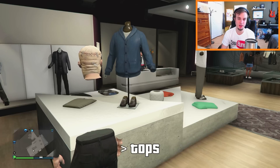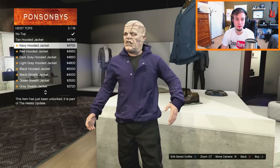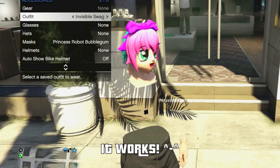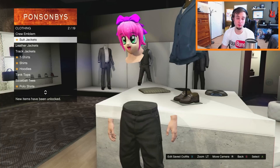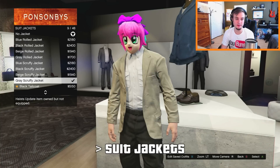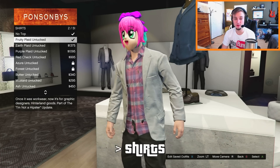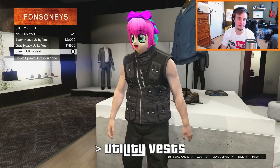You're gonna want to go into a clothes store and browse tops. Scroll down to heist tops — go to suit jackets and then buy the gray scruffy jacket. This looks so disturbing. From here you want to go to shirts and then buy the fruity plaid untucked shirt. Then finally you want to go to utility vests and buy the stealth utility vest.